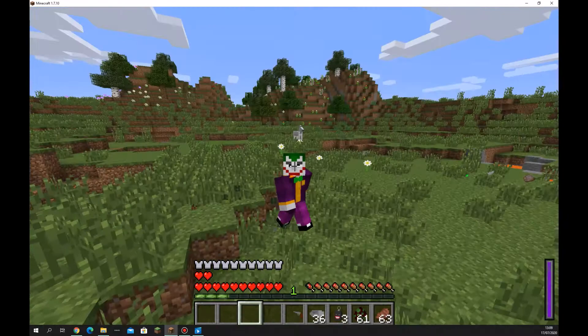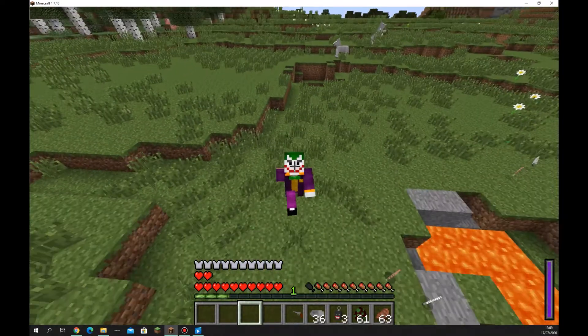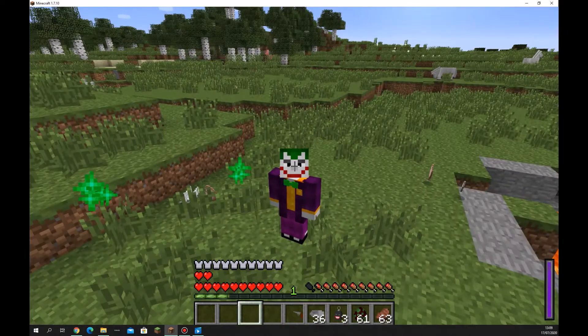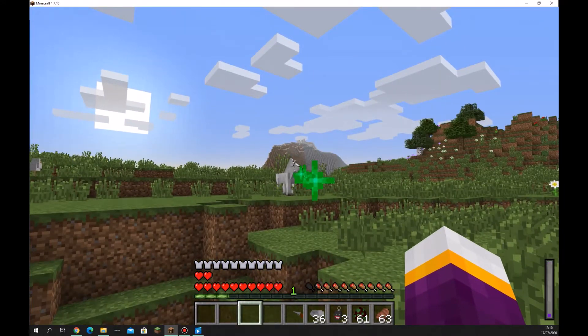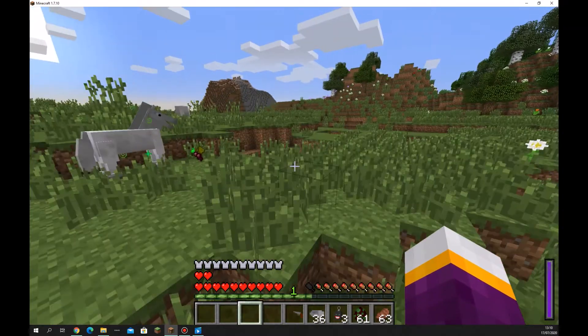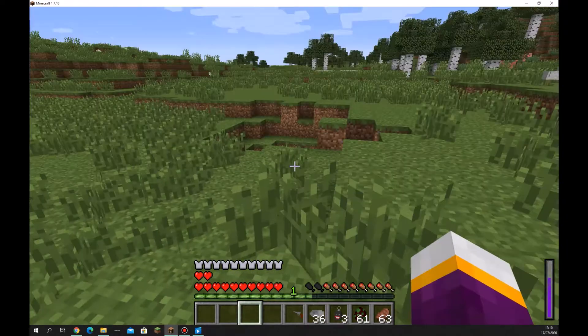Other than that, you look absolutely terrifying when you're walking around — you're literally the Joker. You do also have Joker acid or poison — basically where you squirt acid out and it curves, hurts things, and poisons them. I think it destroys blocks. No, it doesn't destroy blocks.